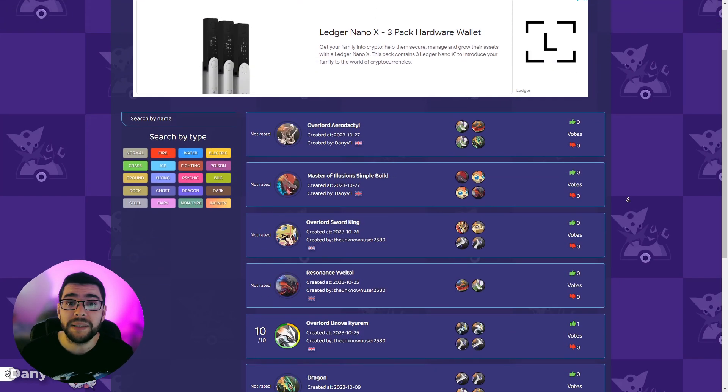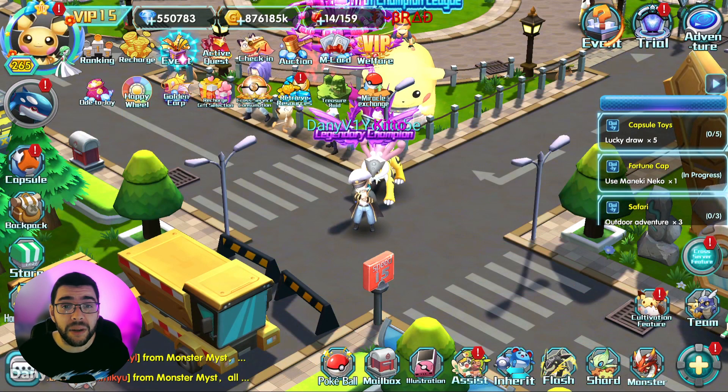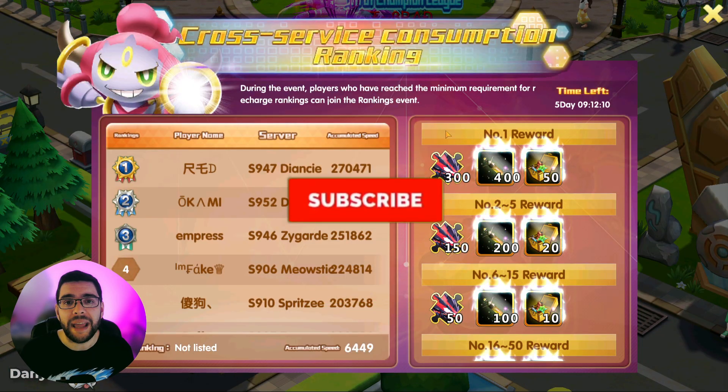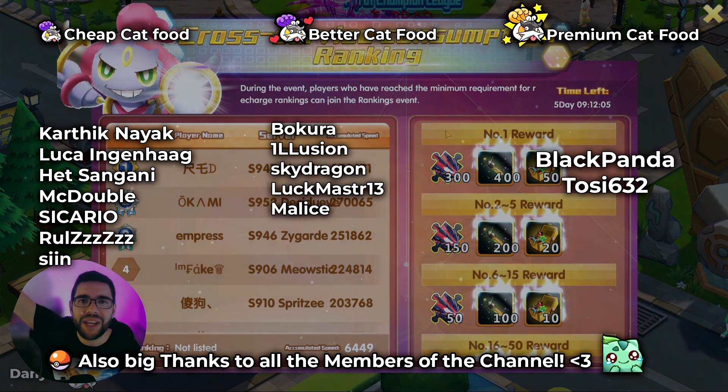The Builder is a public place, so you can find builds created by other players or create your own. That's about it for this Halloween event — I hope you guys enjoy it. If you did, don't forget to leave a like, subscribe, all the good stuff, and I'll see you guys on the next video.